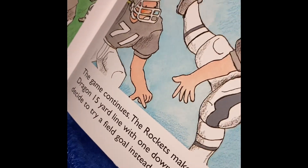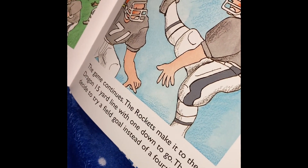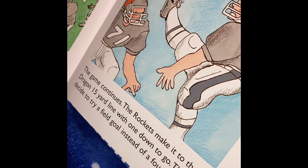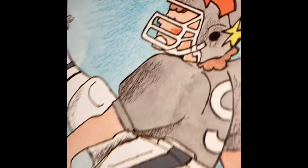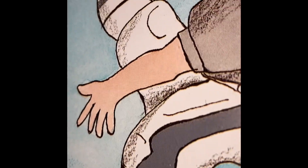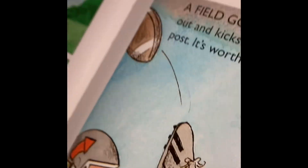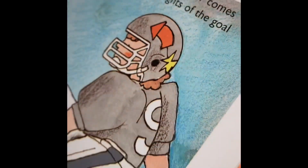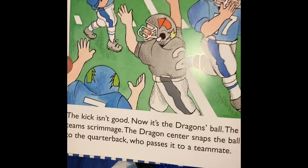The Rockets make it to the Dragons' 15-yard line with one down to go. They decide to try a field goal instead of a fourth play. A field goal is made when a special kicker comes out and kicks the ball through the uprights of the goal post. It's worth three points. But the kick isn't good. Now it's the Dragons' ball.